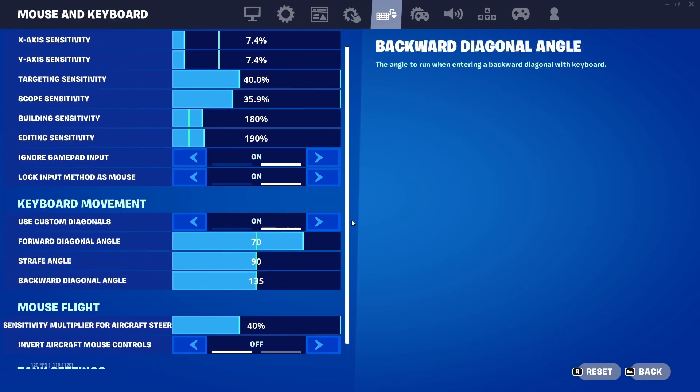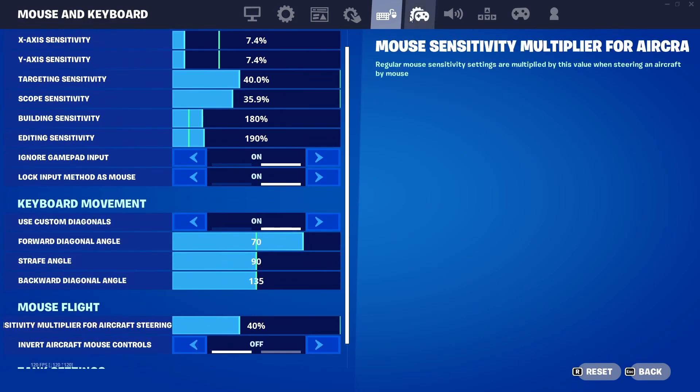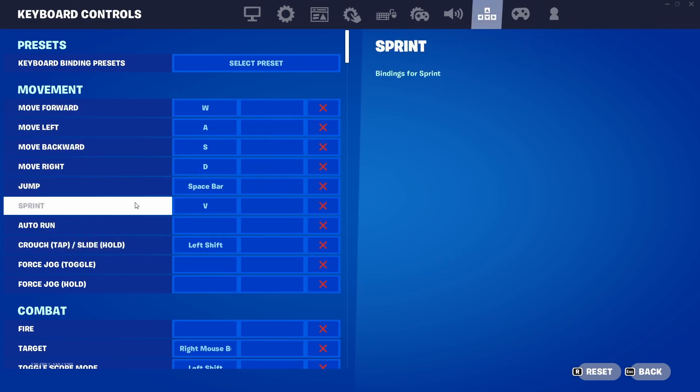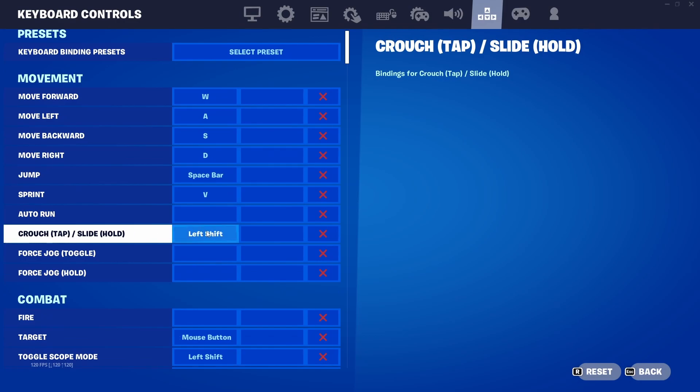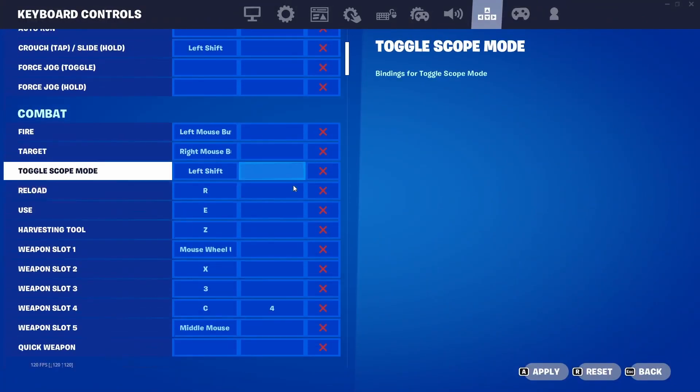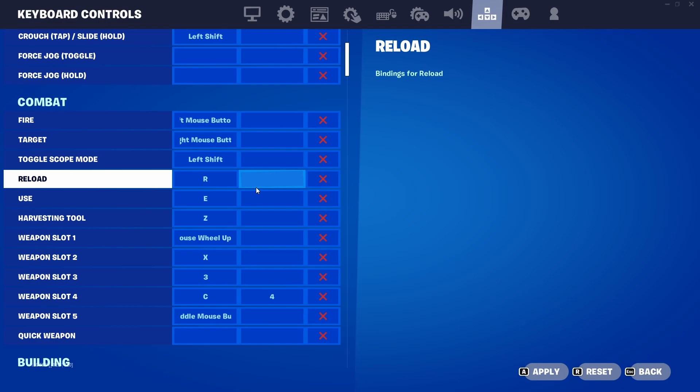Mouse keyboard movement: you can put this on — this is basically controller-style movement for mouse and keyboard. Copy these settings. Inside your keyboard and mouse settings you don't need to mess with much, but change your sprint to V and your crouch to left shift or left control. These are my settings right here.